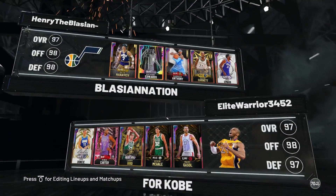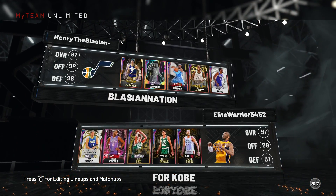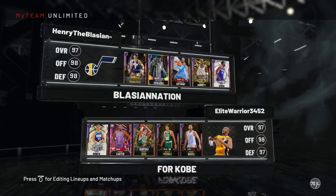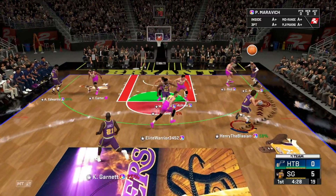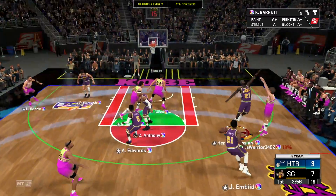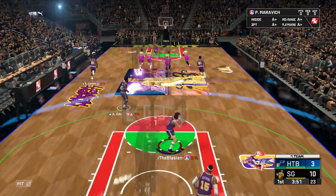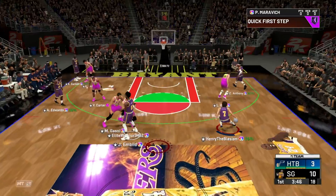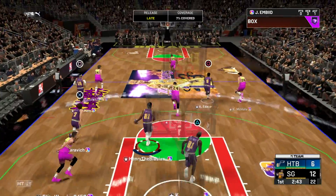On to game number two — this time it's Luka Dončić, Vince Carter, Larry Bird, Kevin Garnett, Mikhail, and Marc Gasol. We saw Pete Maravich do decent against Giannis; let's see what he can do against Luka. Game number two, here we go. Kevin Garnett for three — dime me! Good defense there. Contested shots are going down a ton. Stop, pop, green bean by Pistol Pete — let's push the pace.